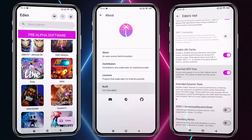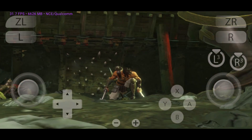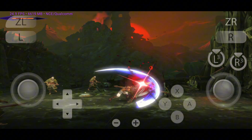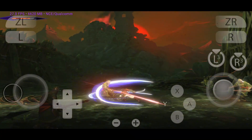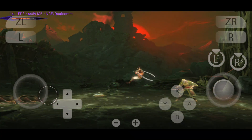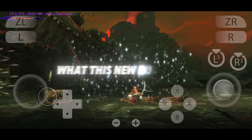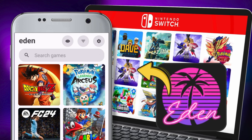Hey, emulation warriors! The scene just got wild. Eden Emulator has officially dropped its pre-alpha version, and trust me, it's shaking up everything we thought we knew. From a sleek new UI overhaul to some real tension with rival forks like Citron, this is more than just an update — it's a full-blown statement. In this video, we're diving deep into what Eden is, why it's making waves, and what this new build means for the future of Switch emulation on both PC and Android.